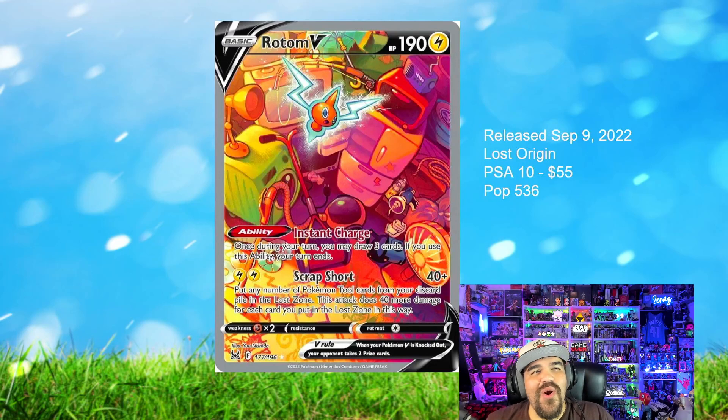Next one up here is the Rotom V. This just came out in Lost Origin. It is a phenomenal card. You see the fridge, the microwave, the washing machine, the lawnmower, and the fan — all the things that it can become. And it is an alt-art card. I think it's about $40 raw, but in a PSA 10 it's only $55. There are 536 of this card in existence, which is probably why it's so cheap. But I think this price will go up eventually.